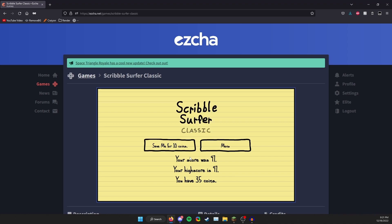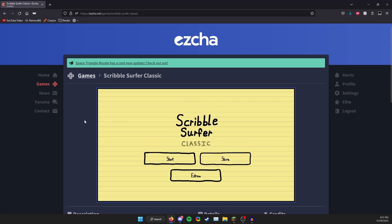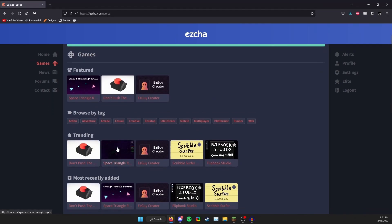I died, so you get the idea — that's Scribble Surfer Classic. Scribble Surfer 2 is going to have multiplayer, which is super exciting. Hopefully it comes out soon. I'm sure it'll be on the App Store, Android, everything. Let's continue.